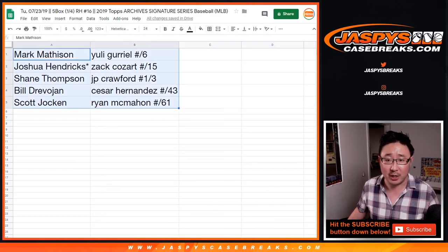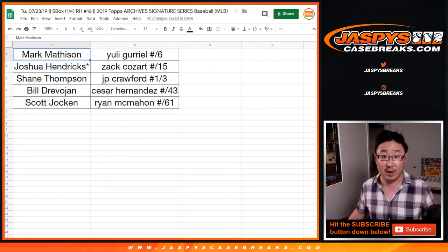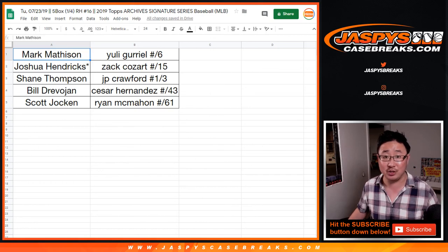And there you go, ladies and gentlemen. That was a nice, quick five-box break of 2019 Topps Archive Signature Series Baseball. We just popped open a fresh case, so there's more monsters to chase. Check it out on jazbeescasebreaks.com. Bye-bye.